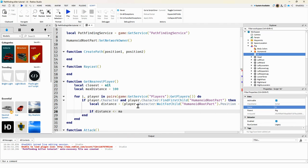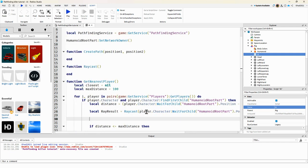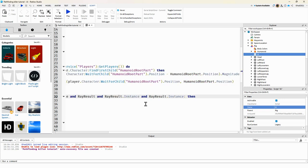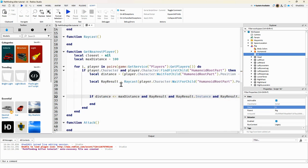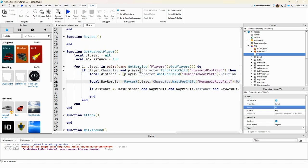We check if the distance is less than or equal to maxDistance. We also check if the ray result exists, if rayResult.Instance exists, and if rayResult.Instance is a descendant of the player's character — so we can confirm line of sight to the player.